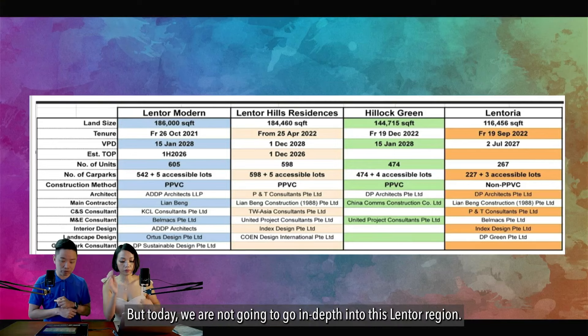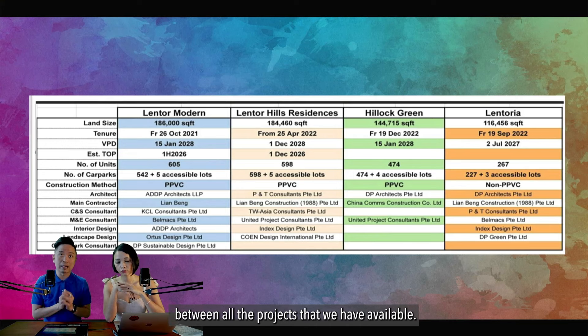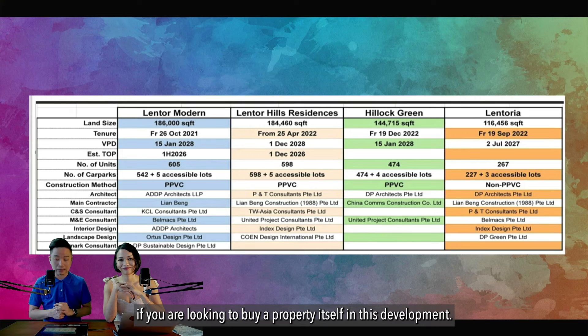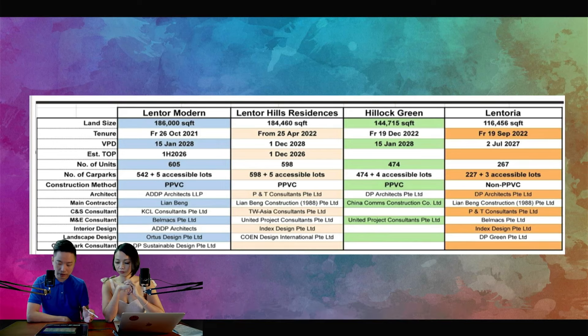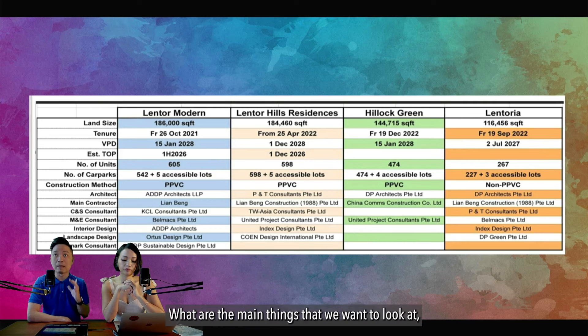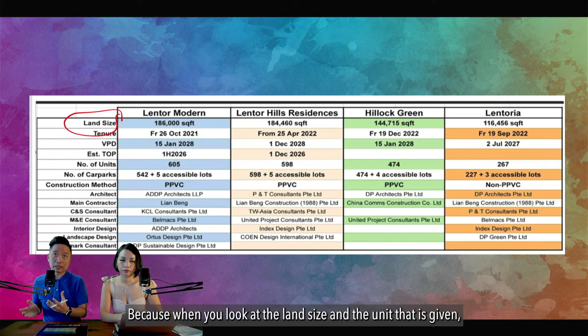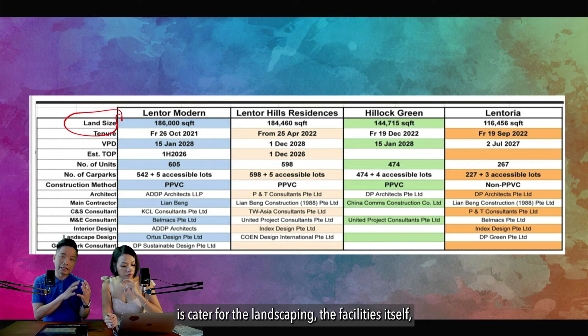Today we're not going in-depth into the Lantor region — we are just going to do a comparison between all the available projects, and within Lantoria, what are the units that we think will be the best choice. So we have four developments already launched. The main things we want to look at — very important — is first, the land size. When you look at land size and the number of units, it shows how much of the land is catered for landscaping and facilities.